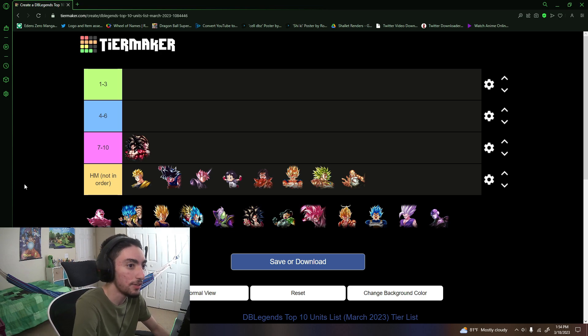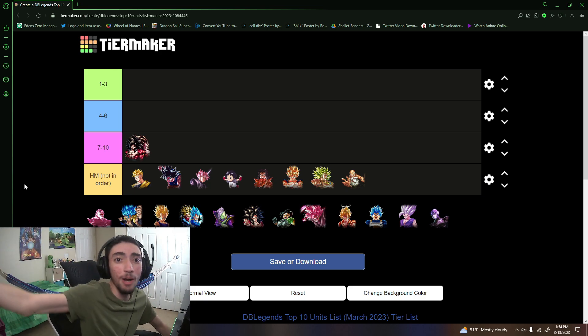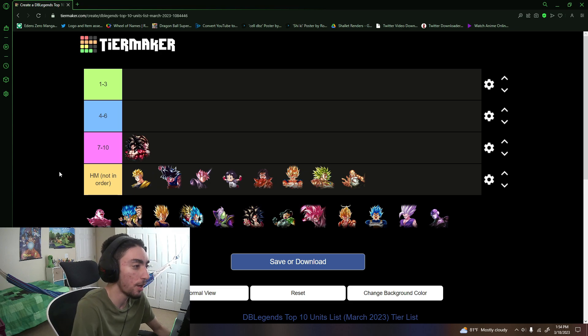GT overall is starting to fall in comparison to other teams — there are just a lot of other better teams. GT is in that position again where they need help, like an endurance character or a revival character. Ultra Omega Shenron doesn't even have his platinum equip yet, which would be an easy way to buff the tag. That said, the SS4 tag force are still very very good — I still fight against them and they can be quite scary.